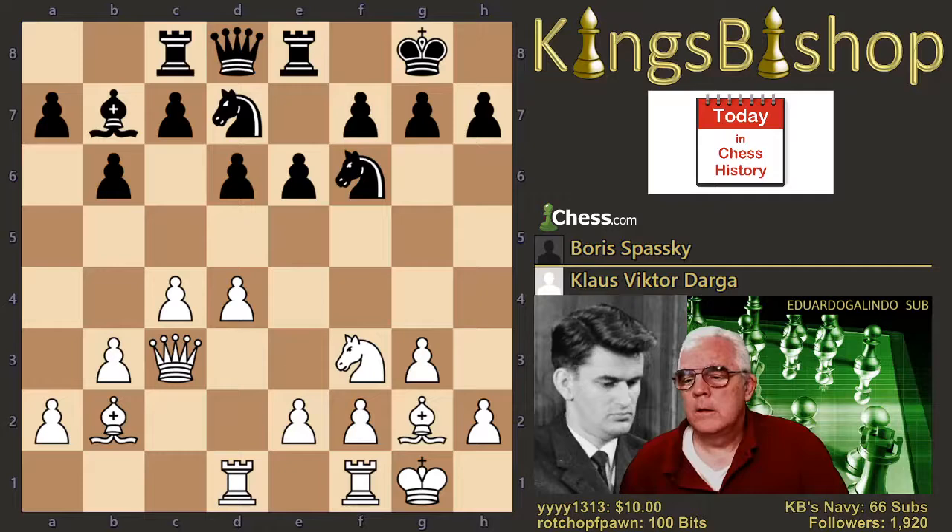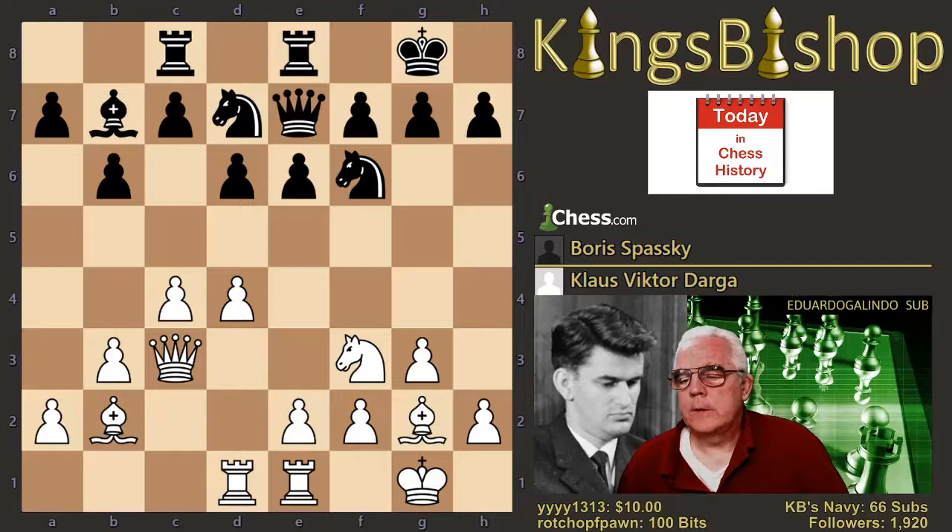Rook to c8 gets in line with the enemy queen. Rook fe1 now. And queen e7. D5. And e6 takes d5 seems like it would be the move here, but e5.